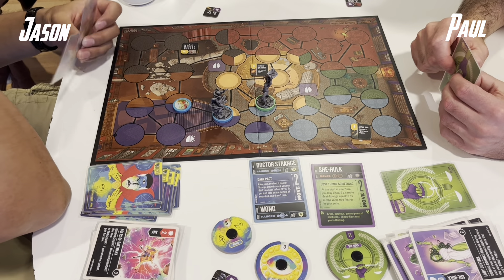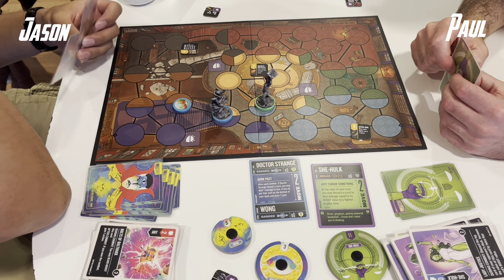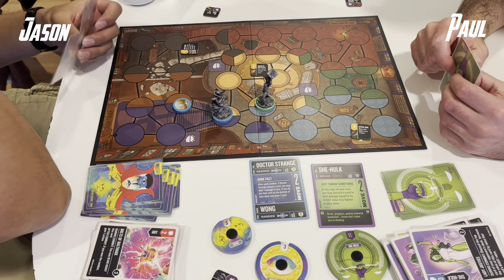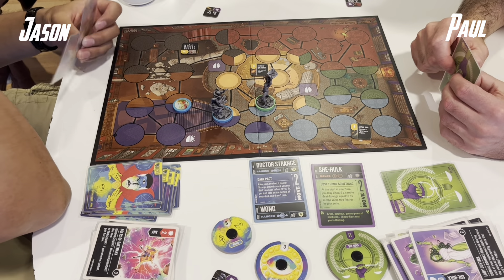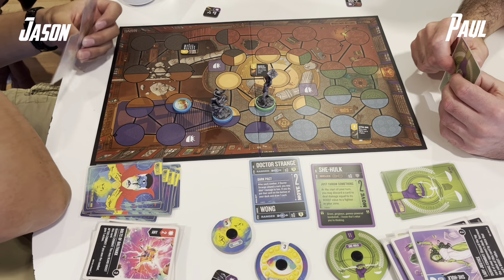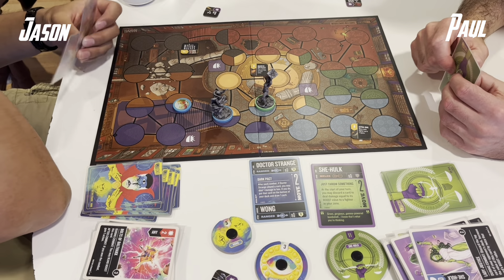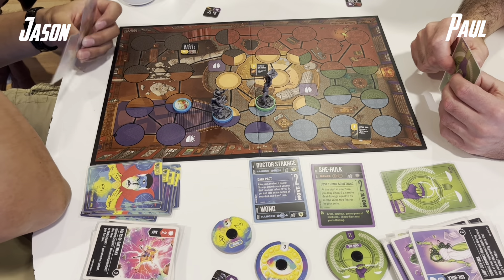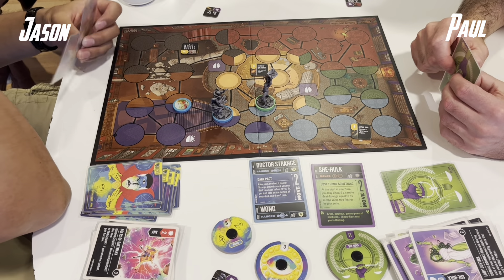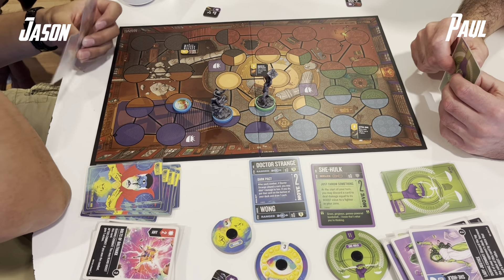We manoeuvre and attack again. Here's a Rings of Raggador into Legalese — once again we ignore the text — but I do win the combat and heal 2 damage. I take a damage to put it back on my deck and draw a card, more for the card draw than the effect. Here's a Sensational into a Sons of Cinnibus. I'll blind boost once to guarantee winning the combat — it's 3 to 4. Here's a Winds of Watoomb getting me to that 4 value threshold to perfectly defend. Then Paul manoeuvres and steps out of range so I have to come to him if I want to attack — and some of my healing is based in attack, so that's a decent strategy.